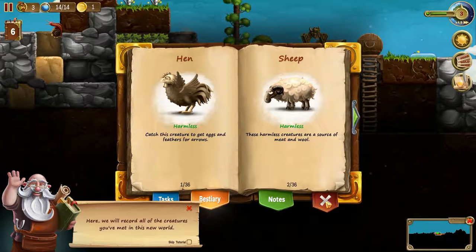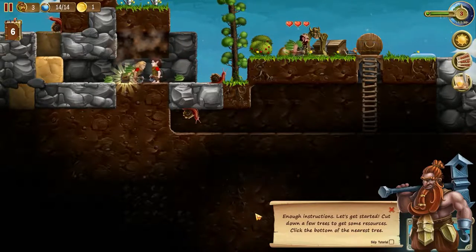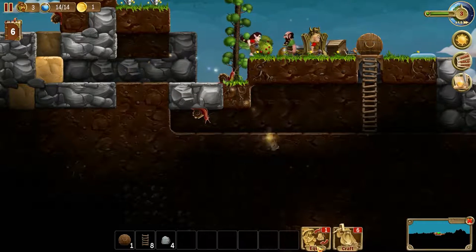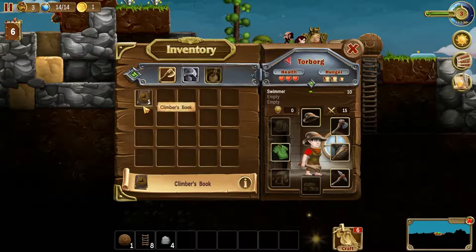Record out the creatures you've met in this new world — I like it. Well, that's cool. We were kind of ahead of the curve on that one. Climber's Book — so who should we give the Climber's Book to? Katarina had the awesome stuff, so I think we'll give it to Torborg.